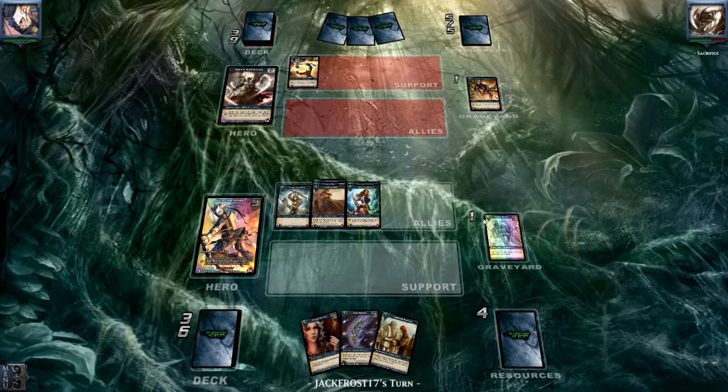Especially when you have one in the graveyard — you're going to disable him, or at least reduce the ally's health to one. You draw Raven Gambit back, play the Raven Gambit on that ally, and when it's killed you get two cards.